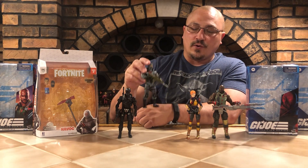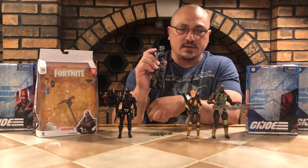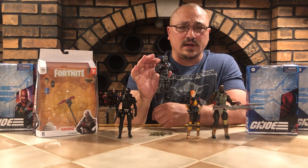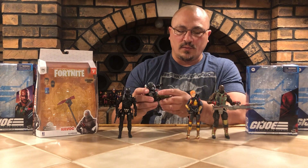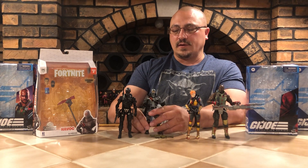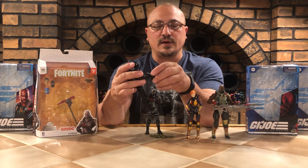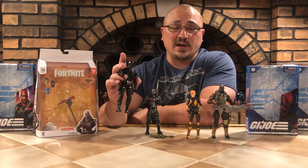Another thing I had mentioned before is the hand. His hand opens up and closes, which seems like a really good idea — except it's hard for his weapon to stay in his hand. It always seems to open and never be tight enough, so you really have to fight to get it to stay in. The G.I. Joe hands, on the other hand, are just one mold — they just pop right in. There's no opening and closing, but honestly, other than when a thumb would break on the original line, I was never worried that they didn't open and close.